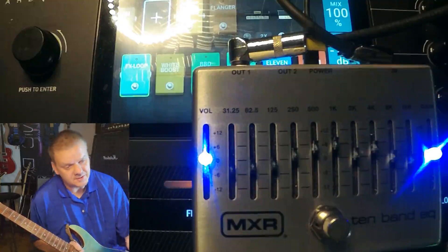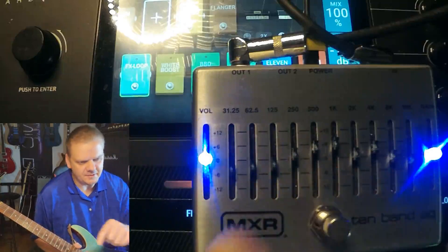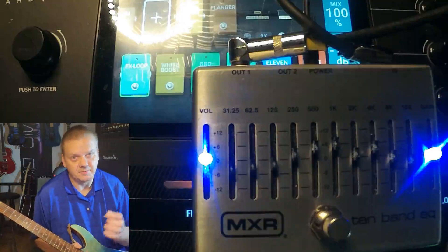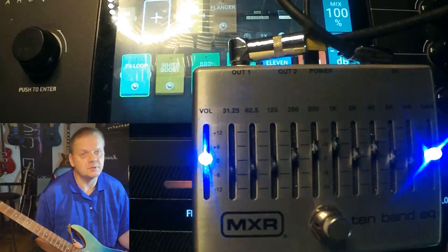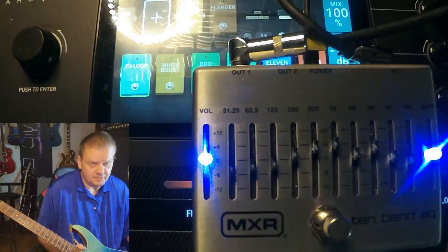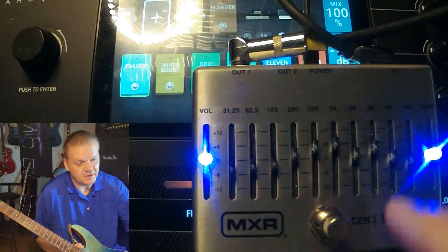So the frequencies on this slider are 31.25, 62.5, 125, 500 — and if you watch the rig rundown with Joe Bonamassa, he says what a lot of us already know: a lot of your meat in the guitar tone is between 500 and 600Hz. Why don't you have an EQ with that? Sure, we have a parametric EQ, but there's a learning curve with the parametric EQ — not everyone understands how to use it. Ten simple sliders, good to go.